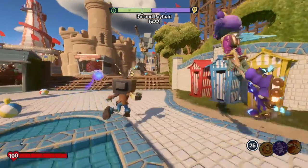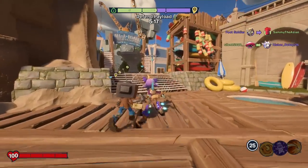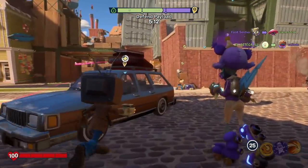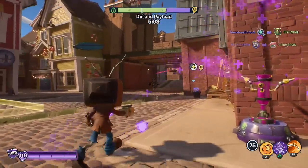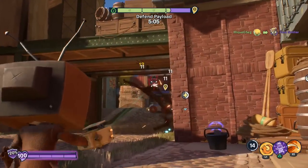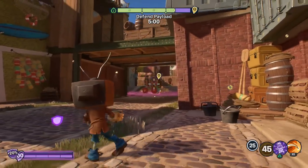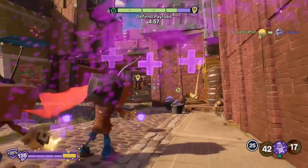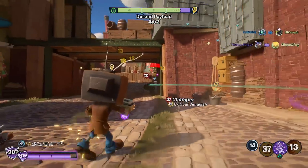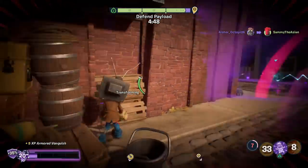Looks like we're defending the payload. I've talked about this before — I don't believe the swarm classes are good for defense, but we'll do what we can and try to contribute. However, as long as we keep bunching up with people, that will make a big difference. It looks like there are some other TV Heads around, so that will encourage us to keep doing that. There's a Rose coming over here. Couldn't quite finish her off, but we definitely lowered her health. Launching it over there — actually hit one of their spawnables. Then got a Chomper who was low on health.